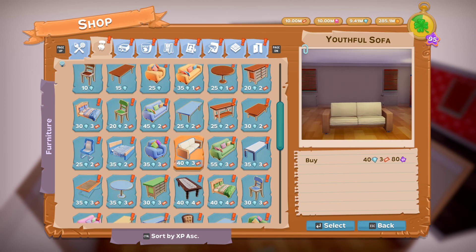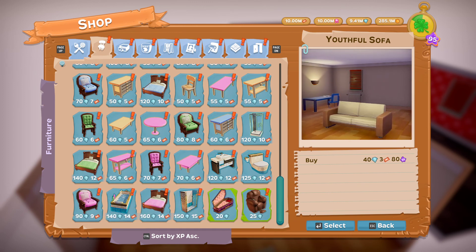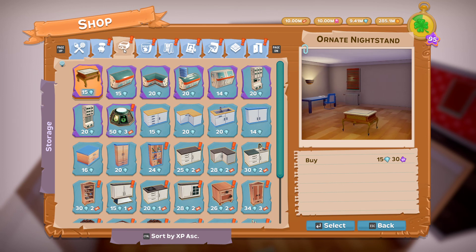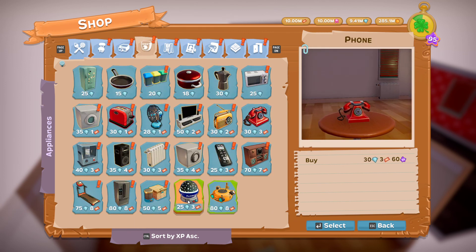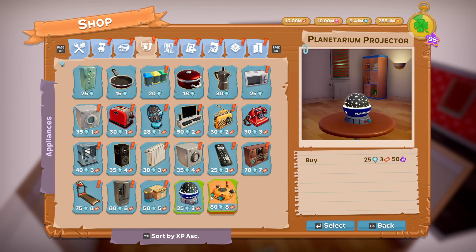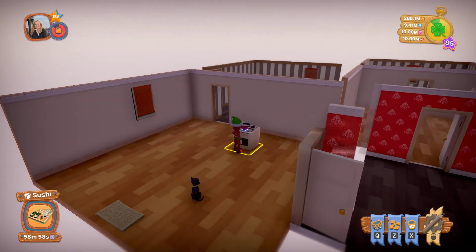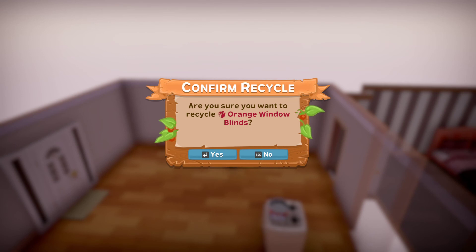There are lots and lots of options. A few of these will have come from events — like that one during Halloween. There are different cabinets, counters, different styles. Now, the windows are epic cool in here. So I am going to hit the recycle button — the X one — and recycle them. Now I have no window at all. However, I can pick whatever kind of window I want.